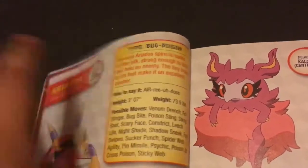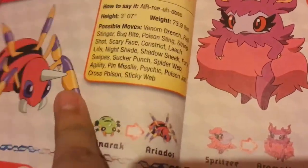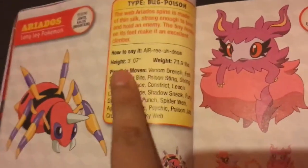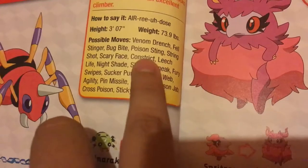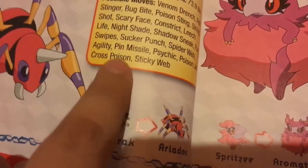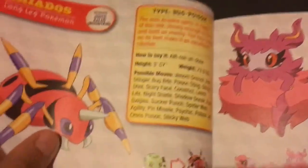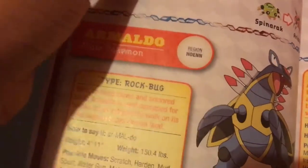Next one is Ariados, a Bug/Poison type. This one is more of an attacker — I've learned that, don't ask. Cross Poison is like a very strong move, and that's what I like about it.